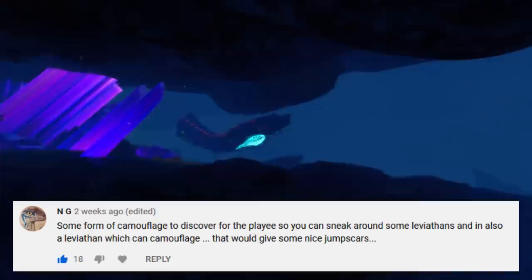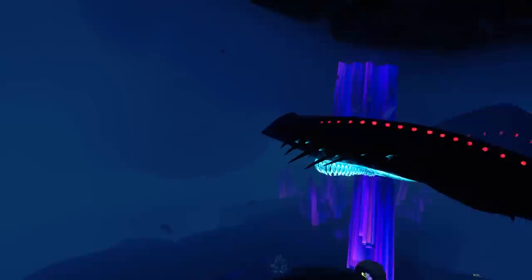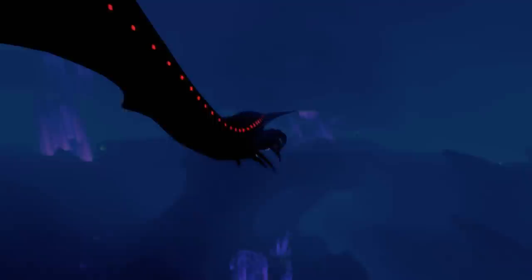At number 10, NG suggested camouflage gear so that you could hide from creatures, or a camouflaging Leviathan. Now while I think the idea of camo gear is great, it would kind of remove the scare factor of the game. A camouflaging Leviathan, however, sounds pretty amazing. Why not give an ability like that to the Shadow Leviathan? It already blends in pretty well with the dark ocean, but imagine it going almost invisible, sneaking up on you and then suddenly appearing right in front of you. The last thing you'll see is a giant mouth that came out of nowhere, devouring you. I imagine it would look somewhat similar to Rockdrakes in Ark Survival Evolved, where you could still spot it if you were looking for it, but if you pay no attention, a heart attack is guaranteed.